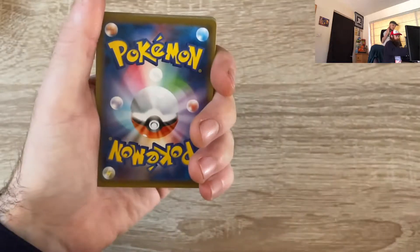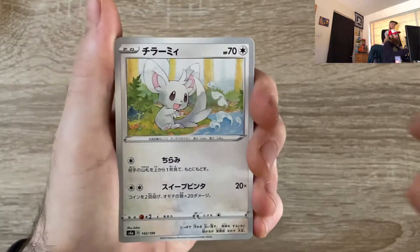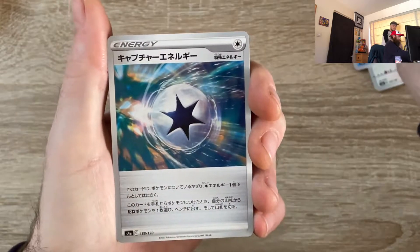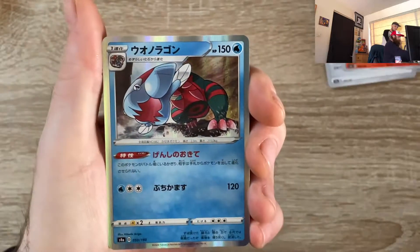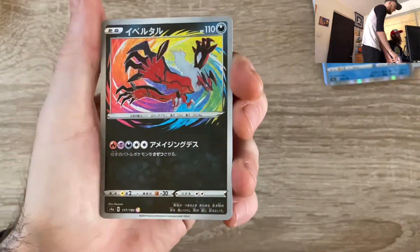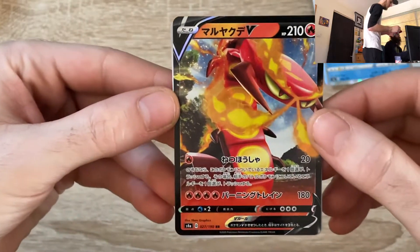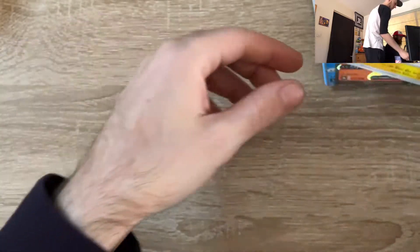Inteleon V-Max — let's go! Phoebe, Phoebe, Elder Goss, dark energy, Rabbit, Dracovish, another Amazing Rare, another Amazing Rare — Boltund as well, yeah, third one. And to end it off — oh, a Yamper, little hollow shiny, nice! Two more. It's another winning packet, very nice.